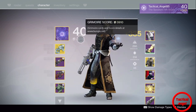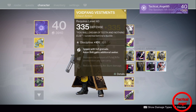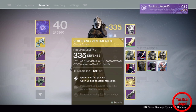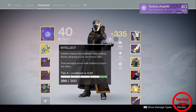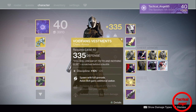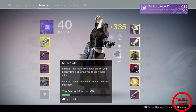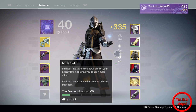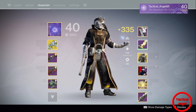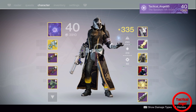As you can see, I'm running my Voidwalker subclass with Voidfang Vestments. I've got my axion bolts equipped. My Voidfang Vestments are upgraded, and I have max intellect — I normally run with my Nothing Manacles, but I decided to run axion bolts because they seek farther and they can make a person jump off an objective or stop hiding around a corner. Either that or they're gonna die. Either way, I'm gonna get you with the Tlaloc.